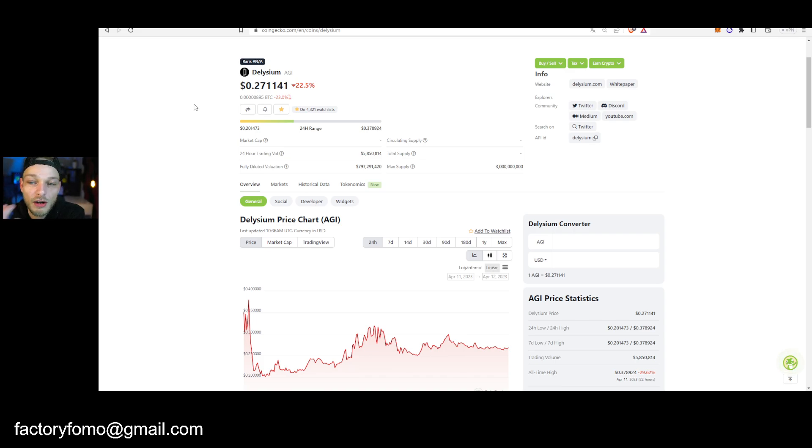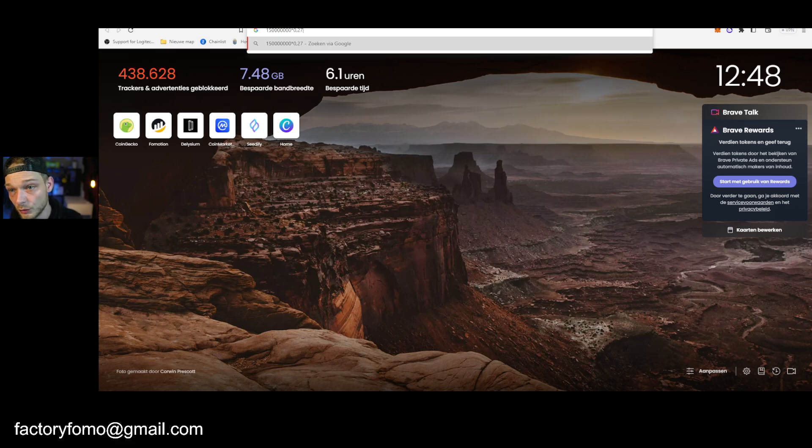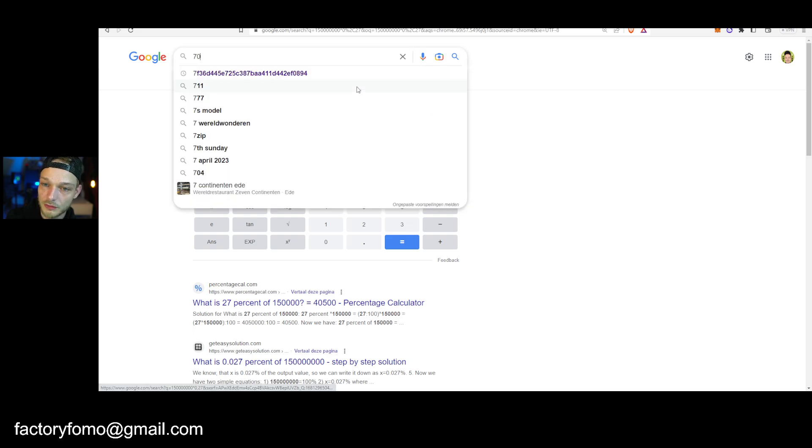More tokens are getting vested daily — around 700,000 tokens daily. There are now around 150 million in circulation. So the circulating market cap is 150 million times $0.27, which is around $40 million. That's quite high for a new launch project to be honest, especially in a bear market — but in a bull market this could be way higher.